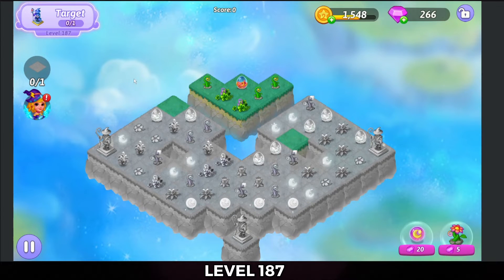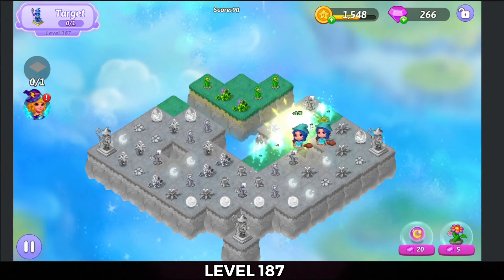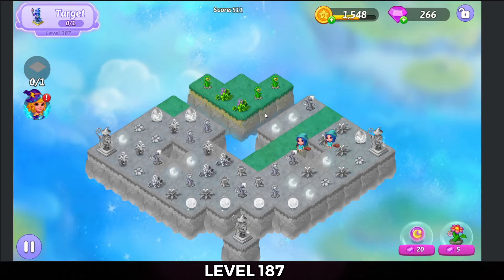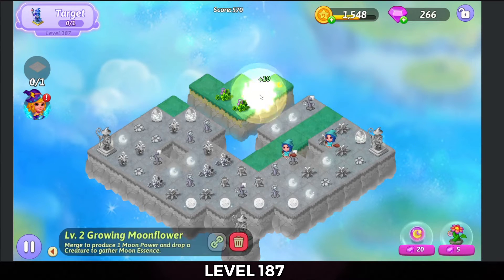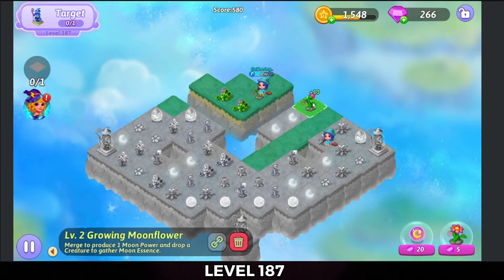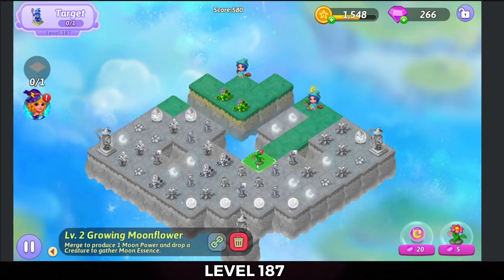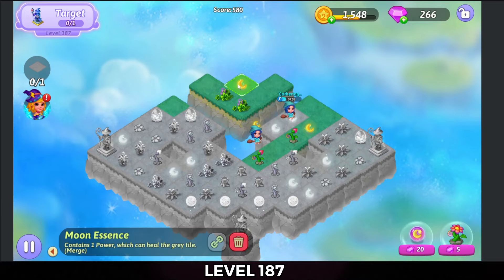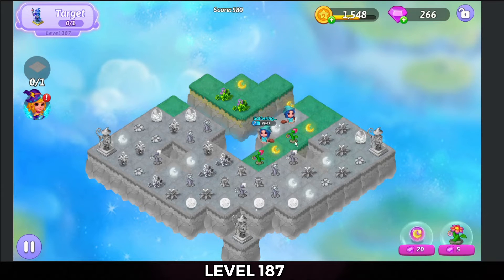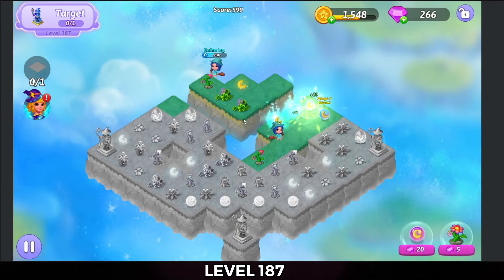Alright, so I'm going to start off strong with a 5-merge of those potion eggs on the right-hand side. Then I'm going to go ahead and merge these sprouts up at the top so I can start harvesting some essence. I'm going to bring these down a little bit so I can merge these. Actually, I'm going to bring this up here — there's a 5-merge of those essences.